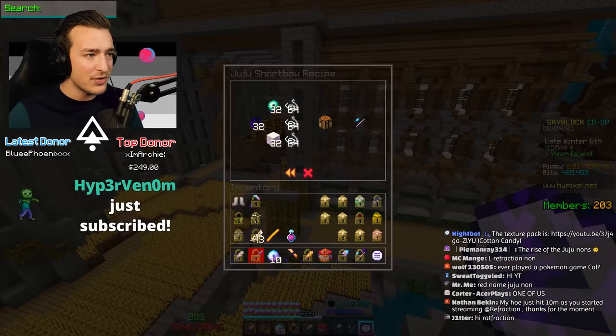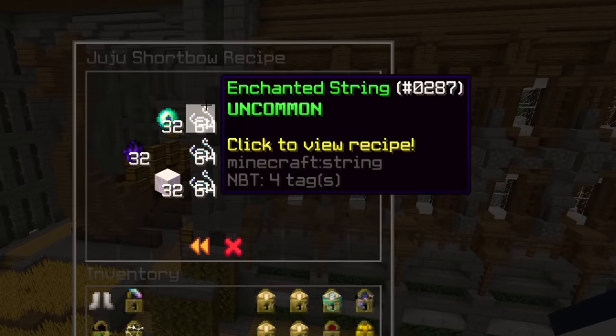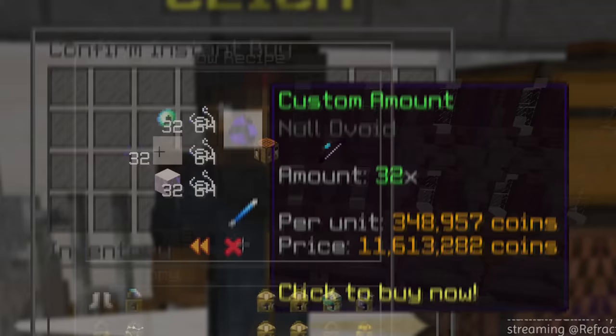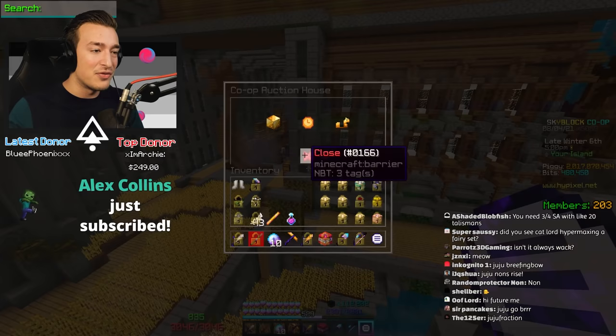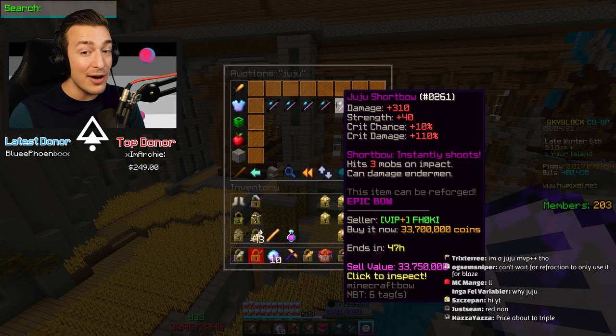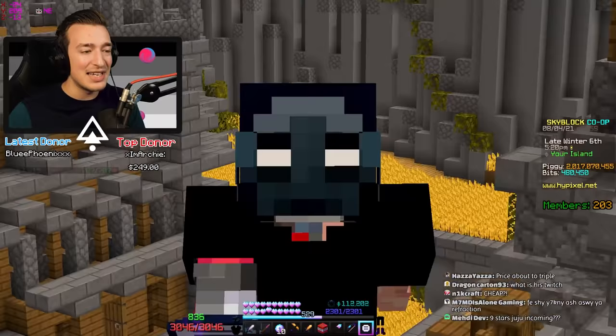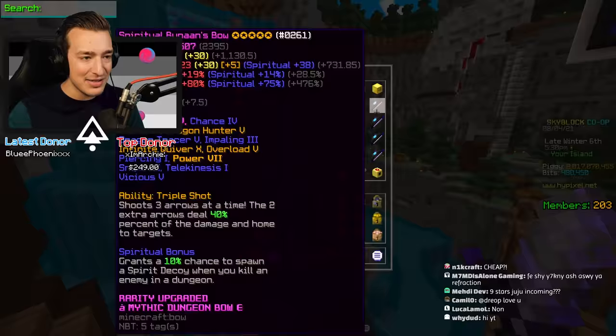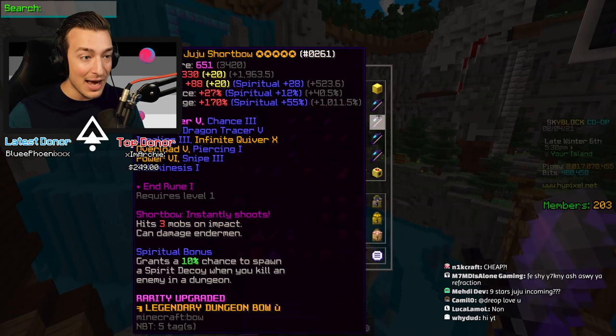It requires enderman slayer level 3, which is absurdly low. If we view the recipe for the juju short bow you can see how insanely cheap it is - the most expensive thing here is the 32 null avoids, but you can buy them cheaper on the auction house. If we search for juju and go to the last page you can see 33 million. I know 33 million is a lot of coins, but for how good this thing is - it's literally the hyperion killer at less than 10% of its price.